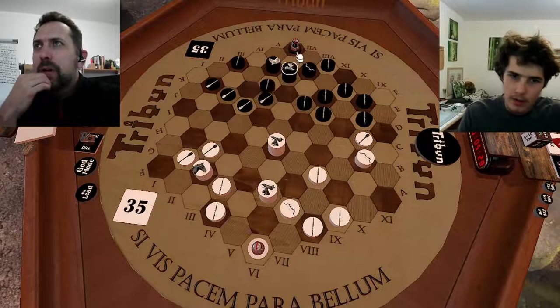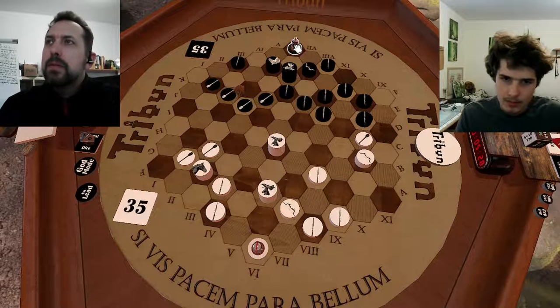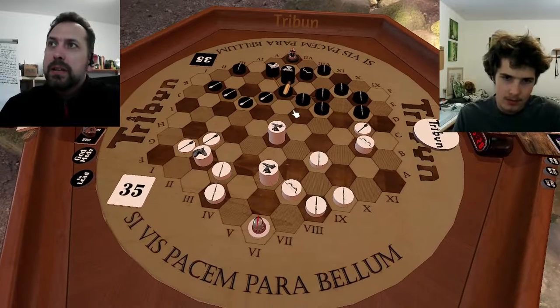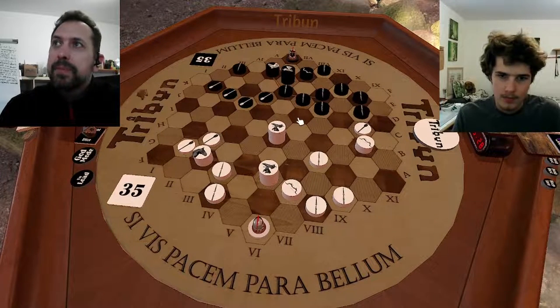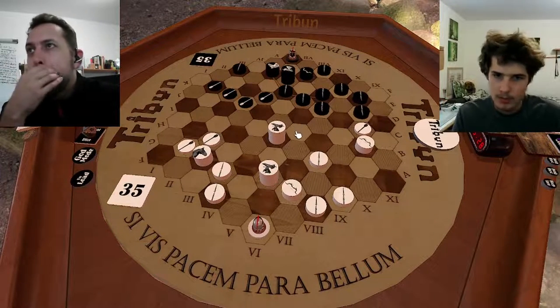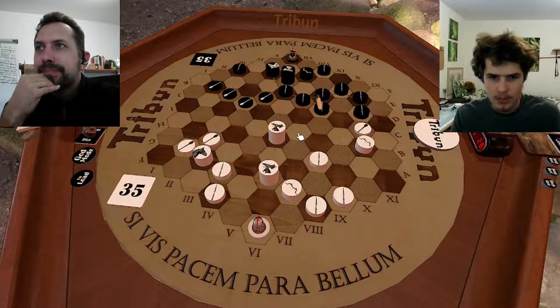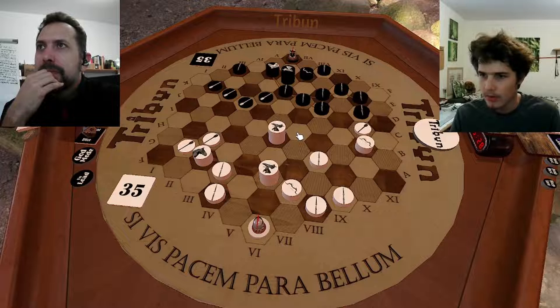I saw that a battery on the same file as the Tribune himself would be a good idea. Now you blocked, and I have this deep spoon shape — or whatever this shape resembles.